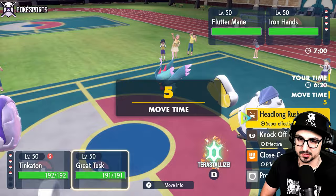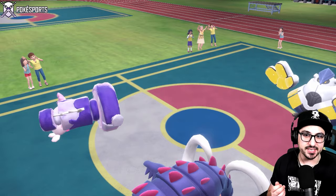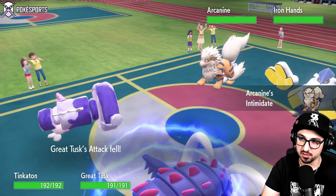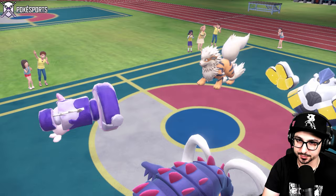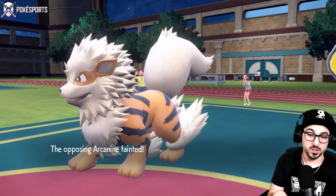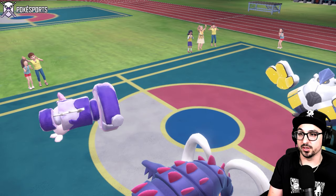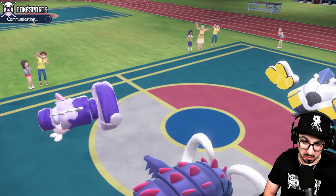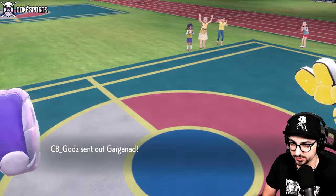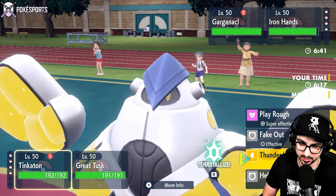The Booster Energy saved me. They're actually going to withdraw Fluttermane - that's huge. They swap to Arcanine. I went for High Horsepower into that spot. I have to eat an Intimidate, but it might be worth it in the end. Big Headlong Rush onto the Arcanine - and we straight one-shot it! Got rid of an Arcanine right away. I guess the Tinkaton being on the field scared my opponent so much that they didn't even want to stay on the field anymore. It works for me.